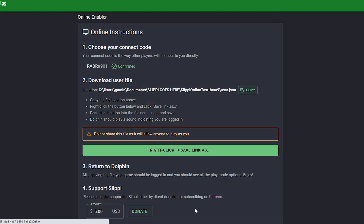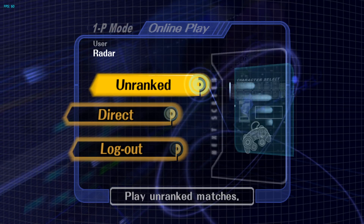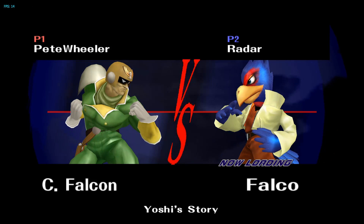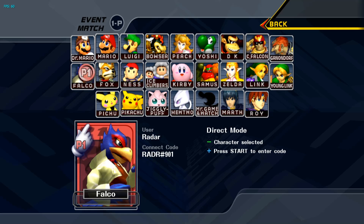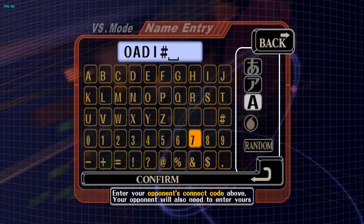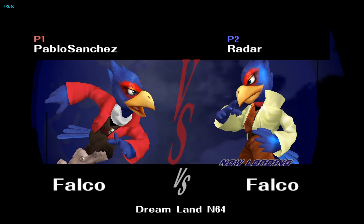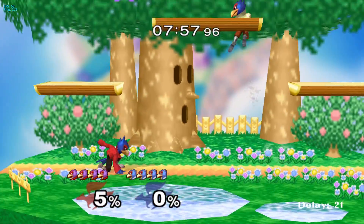Anyway, if everything was done correctly, you should hear the confirmation sound from Dolphin and will now have access to the menu. The rest is pretty easy. If you want to play an unranked game, navigate to the unranked menu, choose your character, and press start to search for an opponent. Once a nearby opponent is found, you'll get right into the game. However, if you're looking to practice with a specific opponent or friend, navigate to the direct menu. Once again, select your character, then press start on your controller. Here you'll be asked to enter the connect code of your opponent. Once you've done that, hit start and you'll connect with them. If you made a mistake entering the code, you can always press the Z button and start again. And that's pretty much it! Slippi Online is ready to go without the use of a third-party website or app, but you can still use Smash Ladder or Discord if you're interested in chatting with someone.